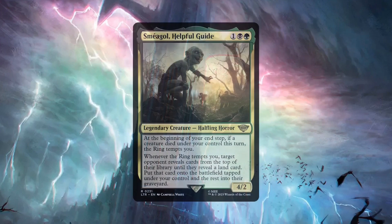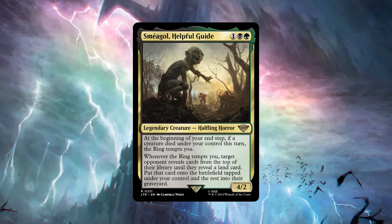Today's deck is anything but a pitiful creature. His name is Smeagol, Helpful Guide, and this is Riddles in the Dark. Hang around to the end of the video to learn more about a giveaway.